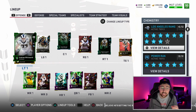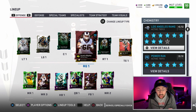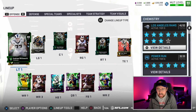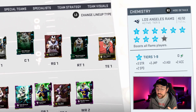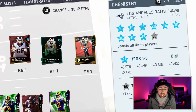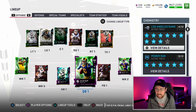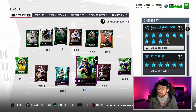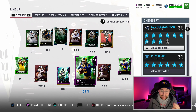The offensive line is pretty good — the Rams have a solid O-line. We have Andrew Whitworth, 93 Roger Saffold increased with chemistries, 89 Sullivan increased with chemistries, Austin Blythe as a rising star card, and Rob Havenstein. As you can see in the top right corner, we're at 46 out of 50 — Los Angeles Rams Tier 9 chemistry. Every single person on our team gets plus-3 strength, plus-3 jumping, plus-3 agility, plus-2 acceleration, and plus-2 speed. If we hit Tier 10 at 50 out of 50, we get another speed and acceleration boost, giving Brandin Cooks and Todd Gurley 97 speed. To reach that we need four more Rams players — if anyone knows how to do that, let me know in the comments.